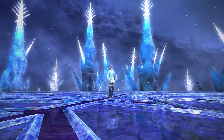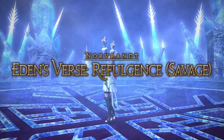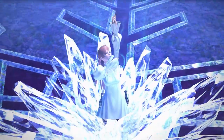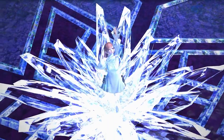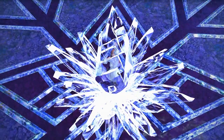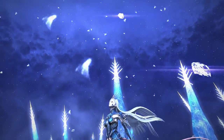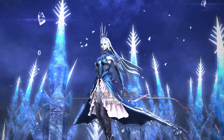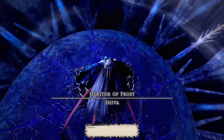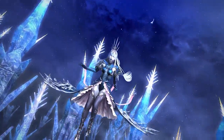Hi everyone, welcome to the visual guide for Eden's Verse Refulgence Savage, the final new savage raid made available by patch 5.2 in Final Fantasy 14: Echoes of a Fallen Star. Please know that the perfect strategies are still being optimized for this fight and may change over time. Since this encounter is incredibly complex, I'll be splitting this guide into two videos. This first part will cover phase one and the ad phase.